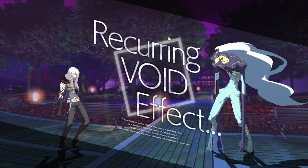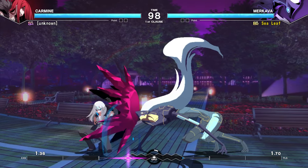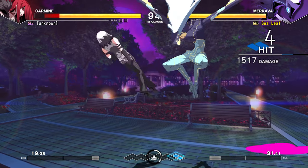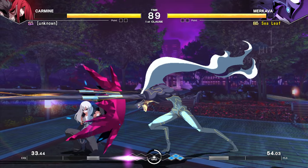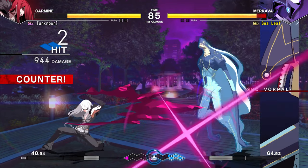Shielding in Under Night In-Birth is one of my favorite mechanics in all fighting games. It's a nuanced tool that rewards the defender with small advantages. In the hands of an expert, it becomes an invaluable technique, but in the hands of someone new, it may bring more risk than reward. So in this video, I would like to explain how shields work, and when and where you should use them.